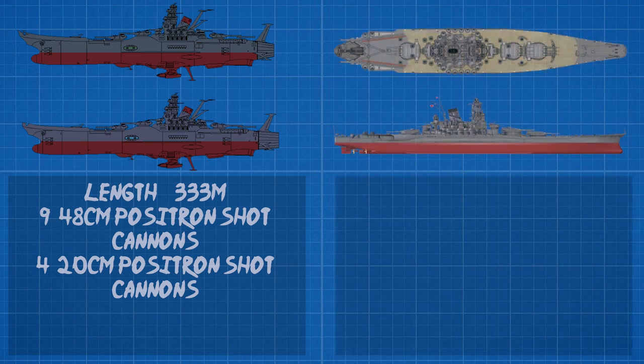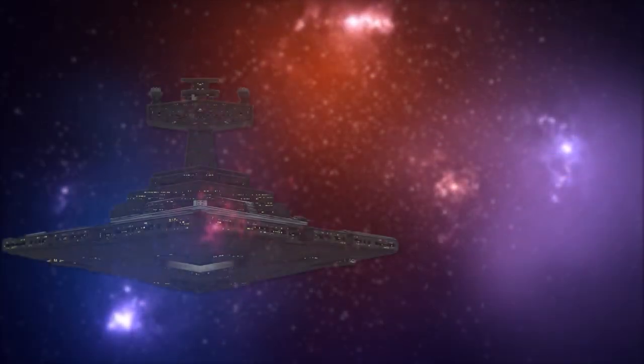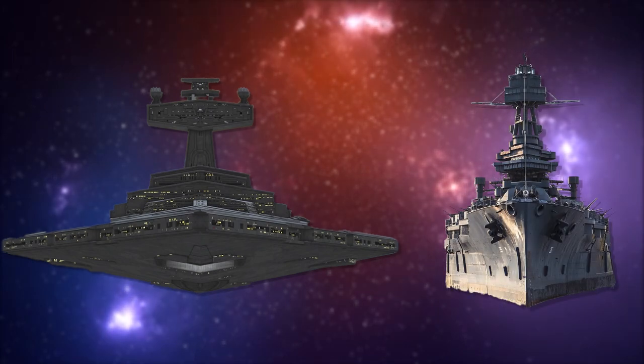The Yamato of the Imperial Japanese Navy comes in at 263 meters, featuring its three triple-barreled 46-centimeter Type 94 naval guns, its two triple-barreled 15.5-centimeter naval guns, and its imposing superstructure as well. While the Imperial Star Destroyer of Star Wars fame is inspired by the USS Texas, the Yamato's done a much more similar look, opting to update the design rather than simply be inspired by it.